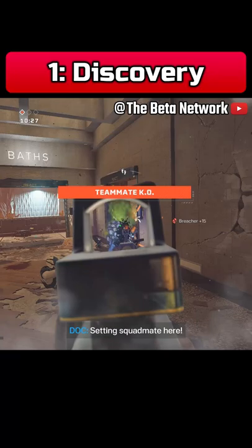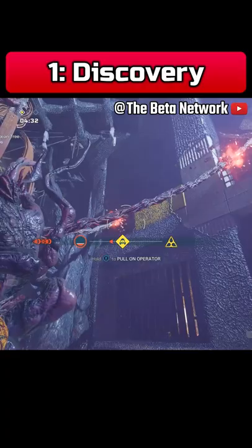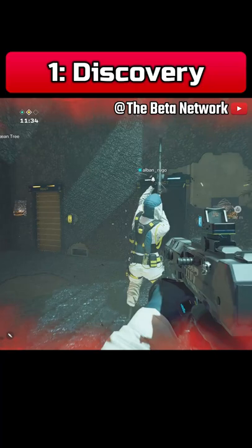Tips and Tricks for Rainbow Six Extraction. Tip 1: Don't be afraid of losing an operator. Instead, use the opportunity to learn more about the aliens' movements and different strategies for completing various objectives. Popping as many enemy spawning nests, for instance, can be the difference between life and a broken controller.